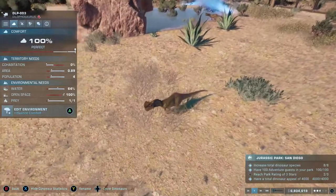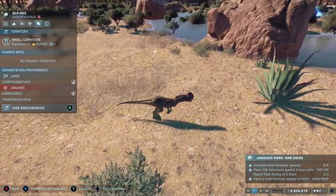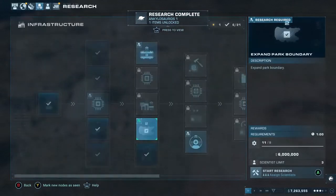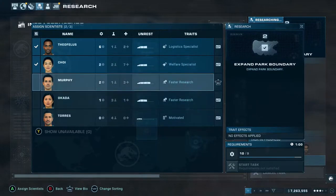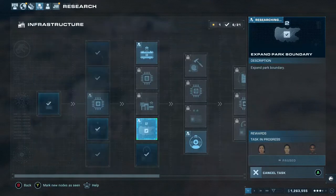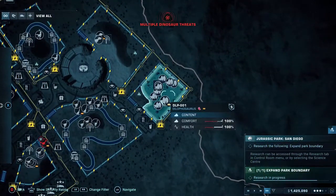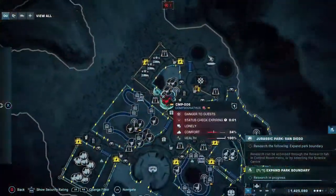I put 12 Dilophosaurus in an exhibit across from the Mementosaurus and next to the T-rex, then placed amenities all over the park in spots lacking food, drink, or shopping with high projected guest numbers - that really boosted income and got me to the three-star rating. The Dilophosaurus is actually really great; I probably should have put it in earlier. They're cheap and have a good rating compared to the velociraptors, which are excellent but so much more expensive. I then expanded the park boundary again at six million dollars - the majority of my money.